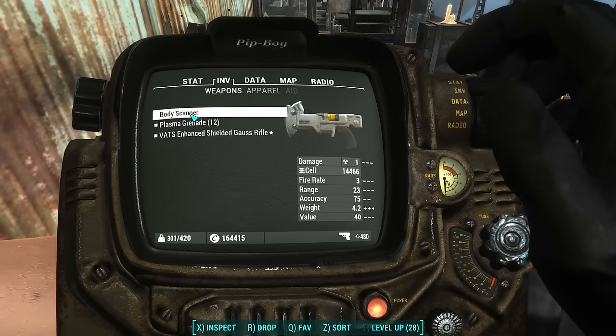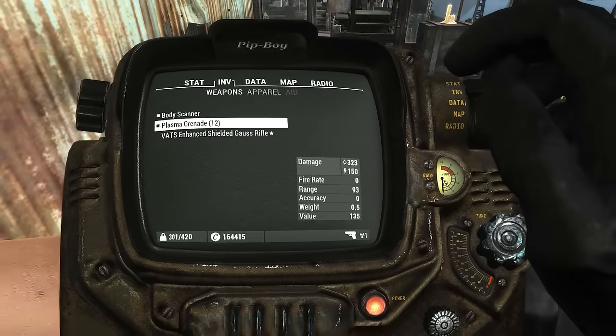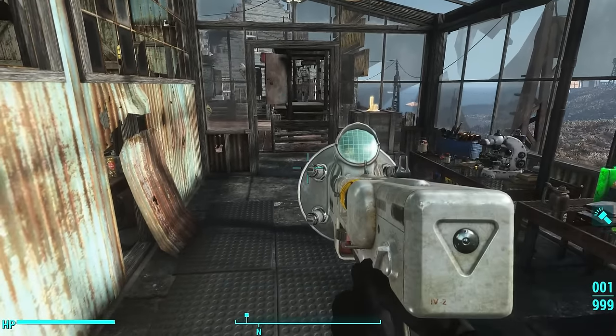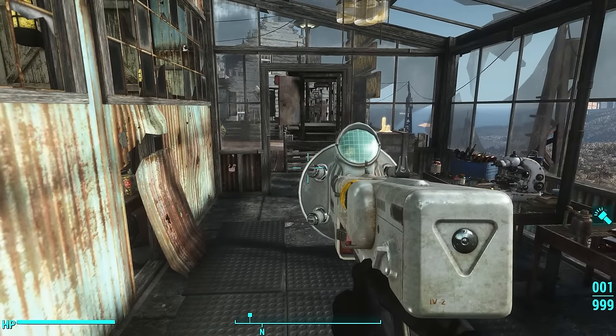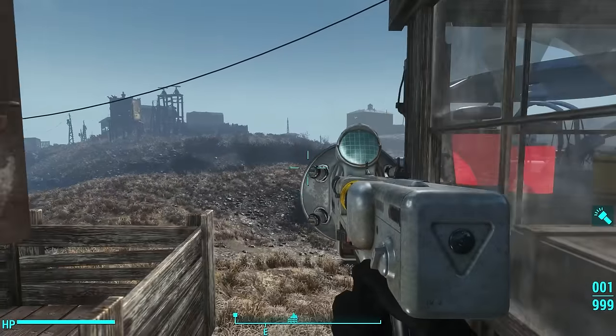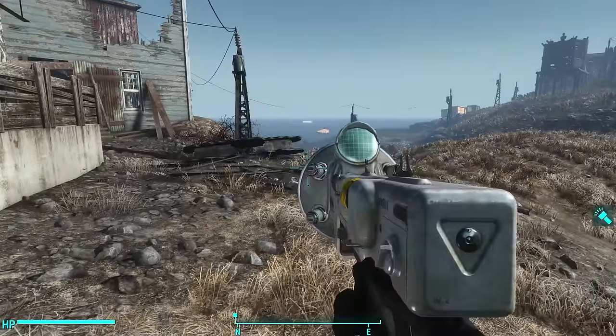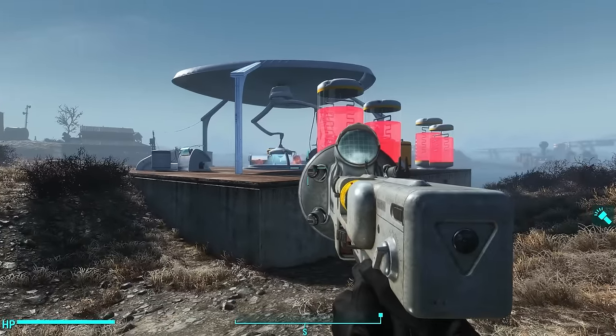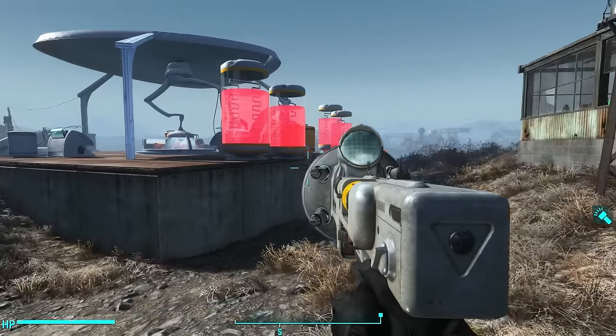The body scanner shows up as a weapon in your inventory. It's cool looking. What it does is you can scan any NPC in the game to get their body profile and then manufacture synths that look like that NPC. I know exactly what I want to do — let's go to Goodneighbor.